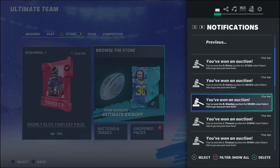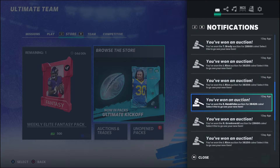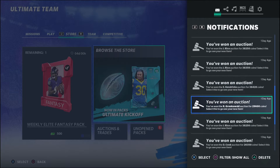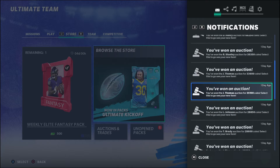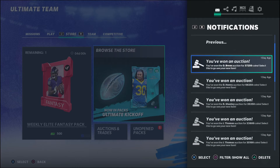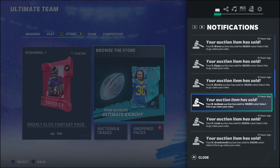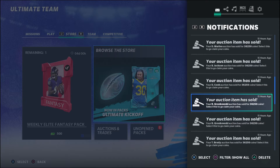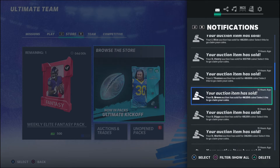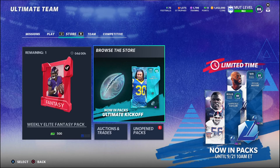What did we buy Eric Kendricks for? 38 — very good profit. Gronk, Jay Rice, Delvin Cook — we bought Delvin Cook for 26, sold for 36. Derrick Henry there at 68, you can see. Every single card made profit and that's what we're going for. Gronk we bought for 28-29 — that's what it's about.